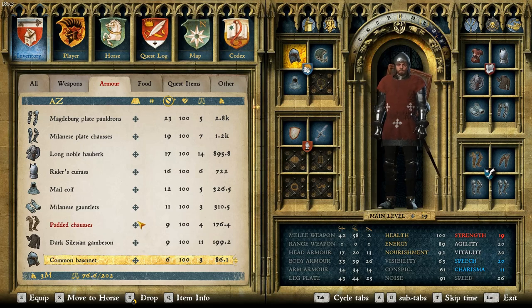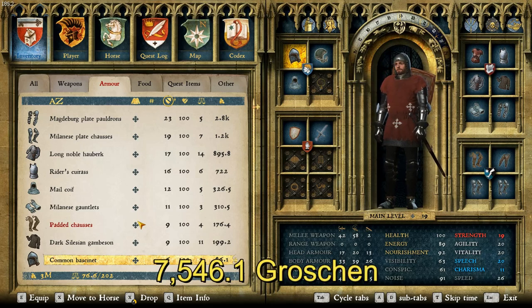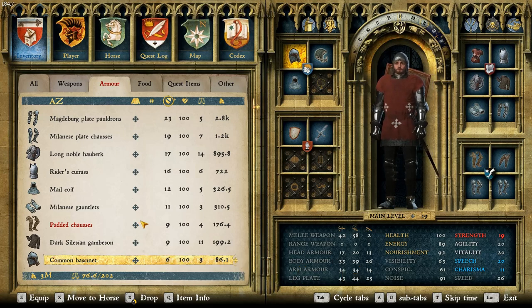The total value of his suit of armor is 7,546.1 groschen. So, again, middle of the road — pretty standard for the mid-range knights on this list.